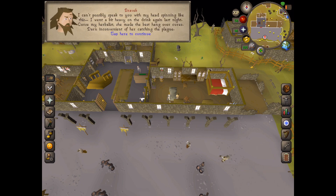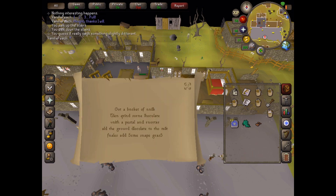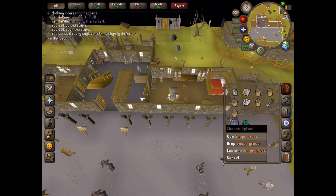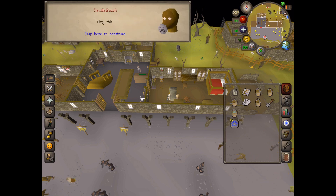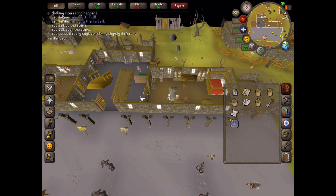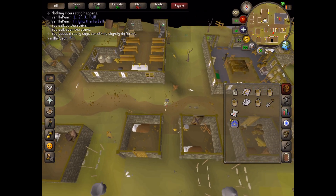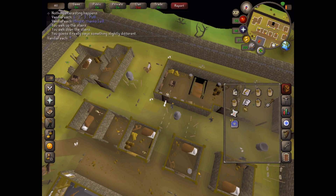It turns out Bravik is a little bit hungover. You need to combine your chocolate dust with your bucket of milk to make chocolate milk, then use the snape grass with the chocolate milk to create a hangover cure. Talk to Bravik again and he's all better. He's given us a warrant to enter the house, so go back to the house — we've got a warrant now so we'll be able to enter. We got in, so search the barrel.